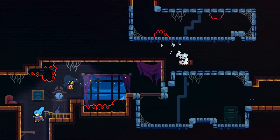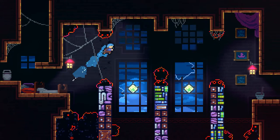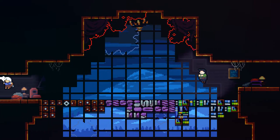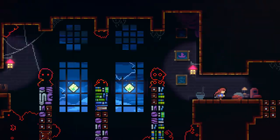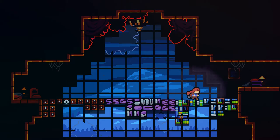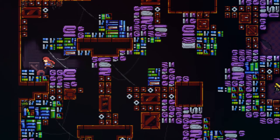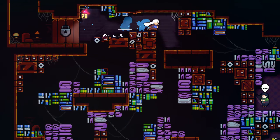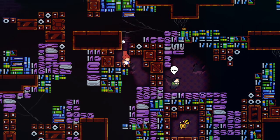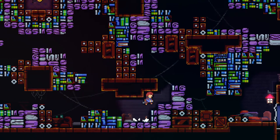Go below to open up the next section. So now we're going to go ahead and keep going to the right. We need a key here, so we're going to have to talk to this nice man right here. We can't really obtain the key just yet — we have to talk to him, and he's going to open up certain passages.